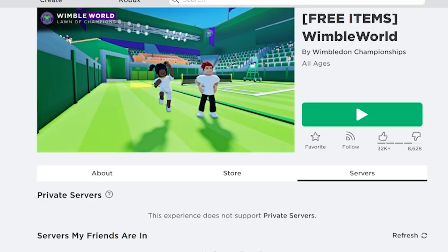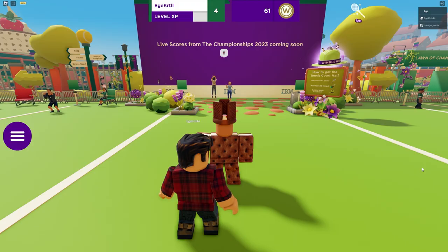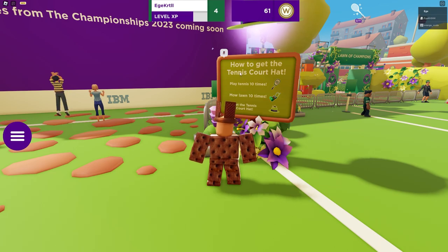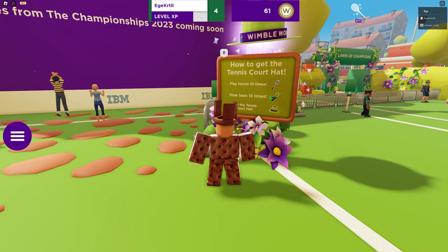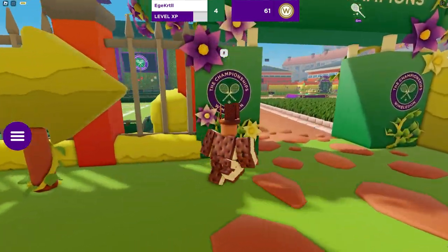The next game is Wimbled World. To get the brand new item, we need to mow and paint 10 lawns and complete 10 tennis games. You can start in the Lawn of Champions area by mowing and painting. Let's go!